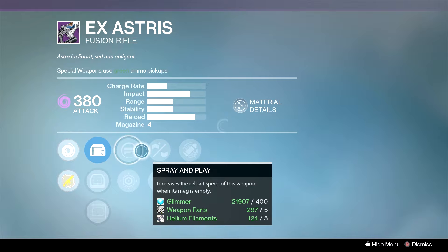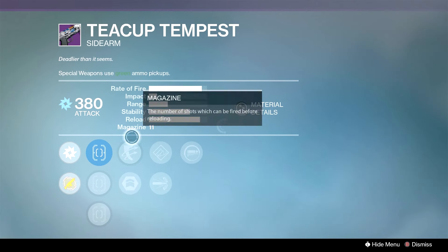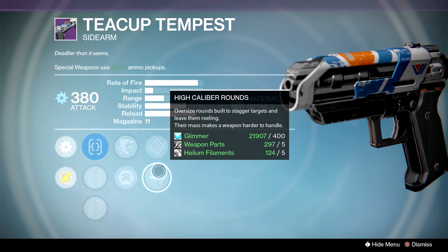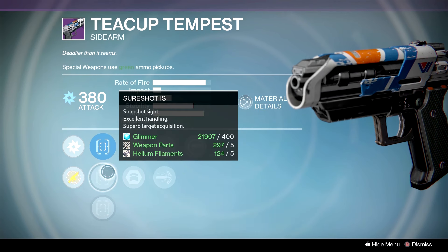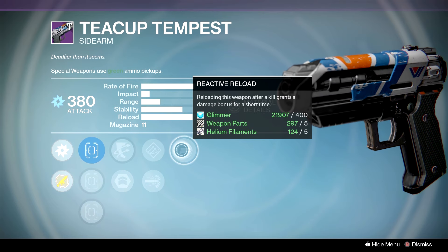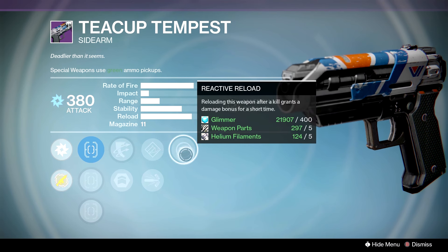Spray and Play and then Eye of the Storm — it's gonna be decent, it's a faster-shooting one. There are better rolls for this fusion rifle archetype. Keep in mind we have Outlaw and Reactive Reload with High Caliber Rounds and Sure Shot, but Spray and Play on special weapons and Reactive Reload are kind of nerfed because you have to actively look for an ammo box for this perk to even be relevant. But when it is relevant, this thing rips — so it's gonna be up to you.